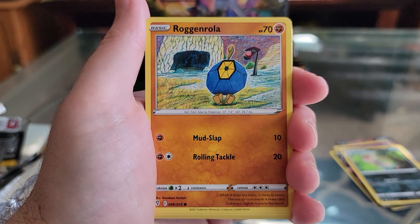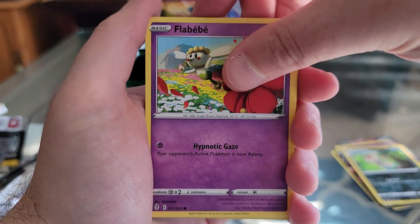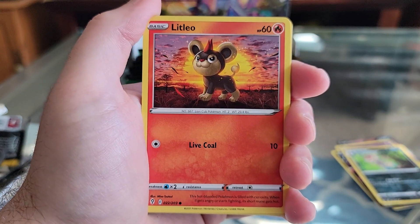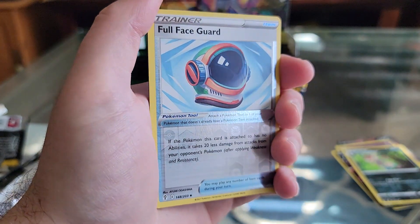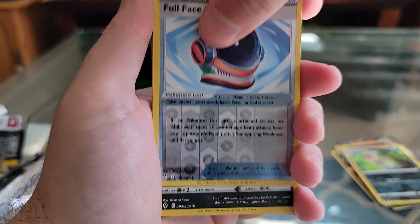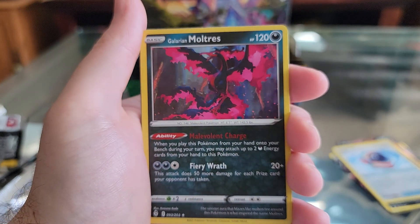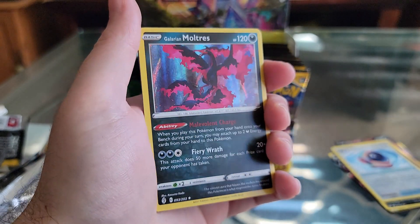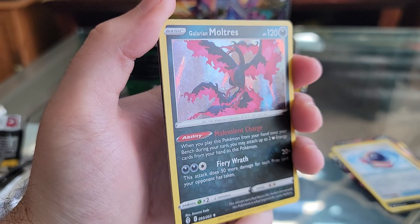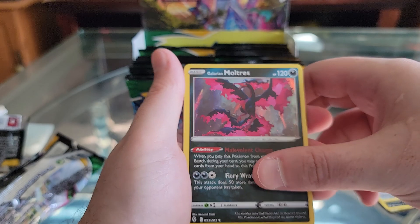Bergmite. Rogan Rolla. Flabebe. Swablu. Litleo. Reverse Hollow Full Face Guard. Galarian Moltres — sweet, that's cool. The camera never does it justice, but that's a really cool looking card.